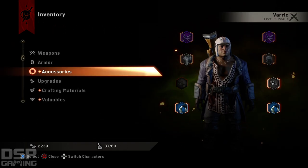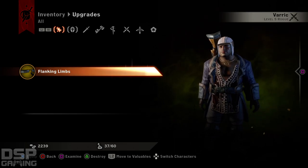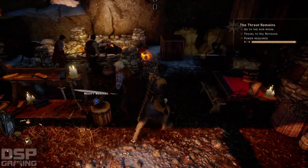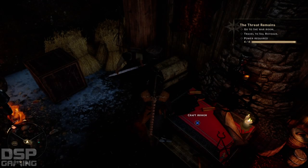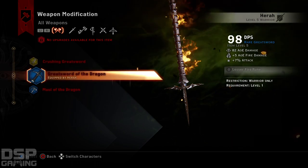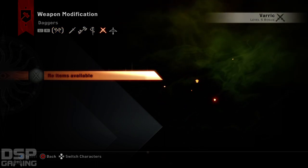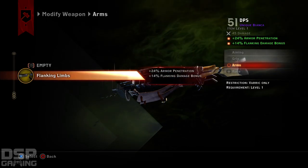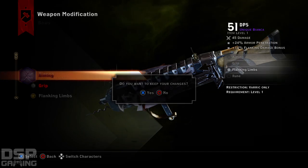Unless it's applied by default, I have no idea. I can't do anything with it — it's worthless. What did I make it for? I got defender coat, defender mail, and scout mail legs. That's it. Modify weapons? Bianca. Aha! There we go — flanking limb. So it's 24% armor penetration and 14% flanking damage bonus. We equipped it. Nice. That's how you do it.